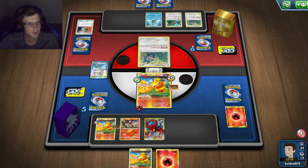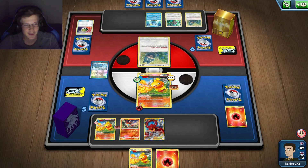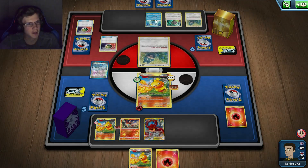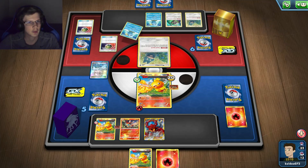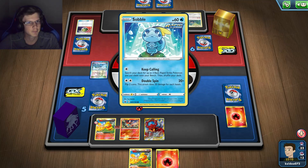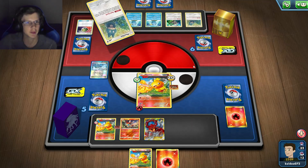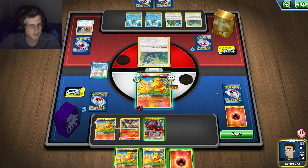Marine Guru — okay, so he's playing like a single prize stall deck or something. I have no idea. I saw he had that Stall thing that can get two trainers, but he may not even be playing the damage Stall cards at all. Maybe he's just going for ultimate draw with hammers and stuff.